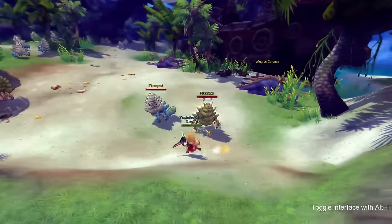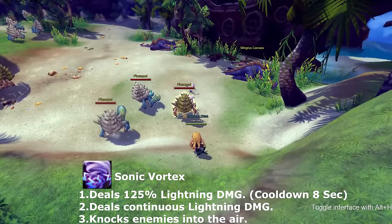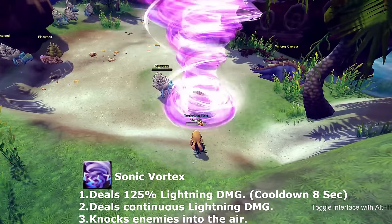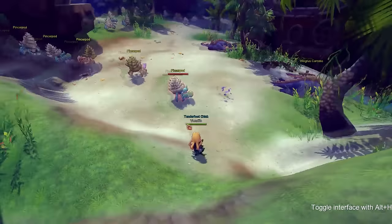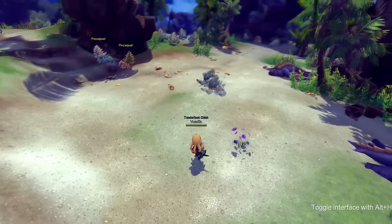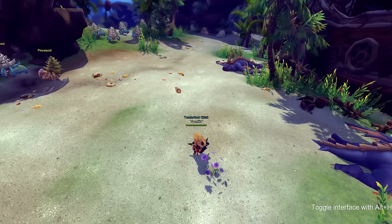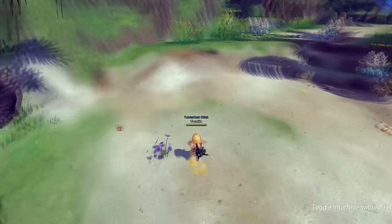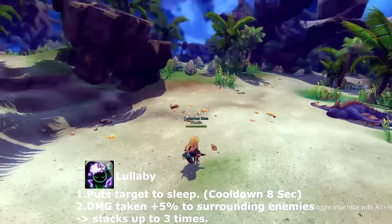My favorite skill from this class is called Sonic Vortex. Sonic Vortex is like a tornado or cyclone — it launches enemies up into the air dealing lightning damage. It deals constant damage as long as they're inside it, but enemies can leave it, so watch out for stronger ones that can still move inside it. It's a great skill to use on bosses — just put it down and walk around dodging attacks. This skill goes on cooldown for eight seconds.